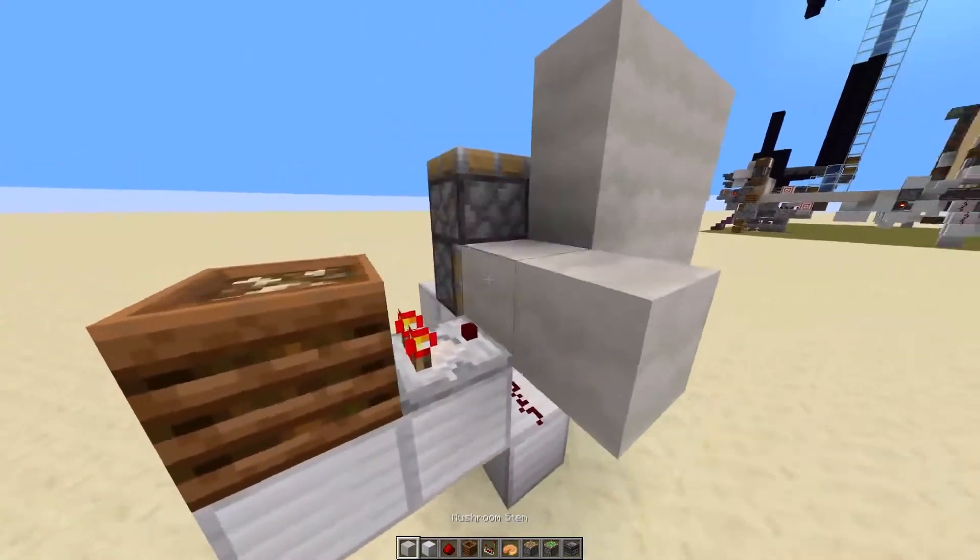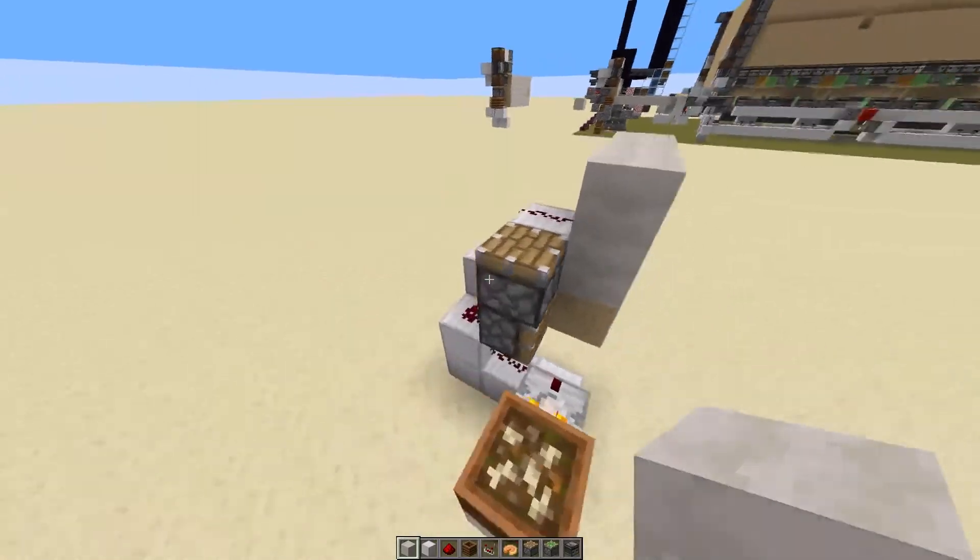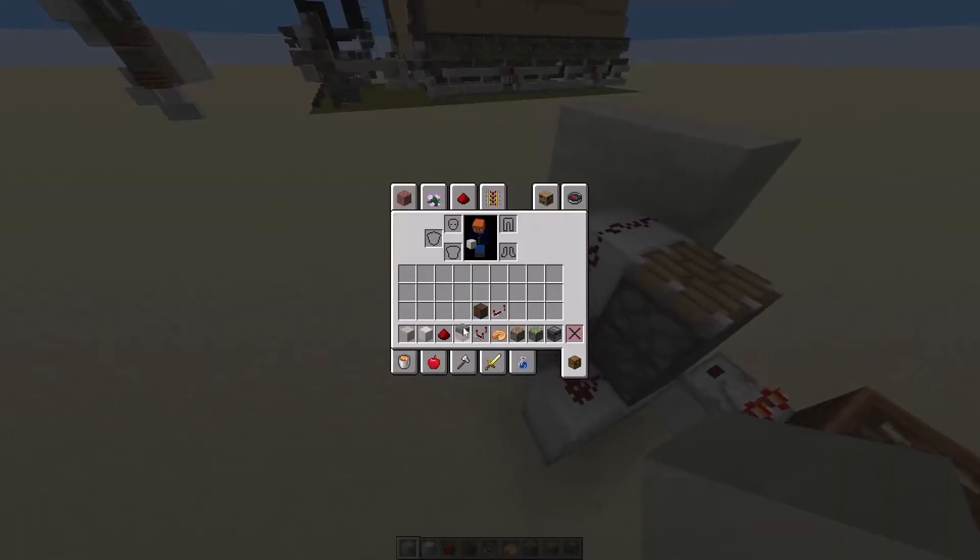Now we've got our smart piston — this pushes blocks really fast. So now we need to put our double piston extender in. First, we've got to bring some power up, and for that we're going to need this stone slab.